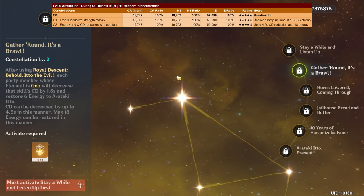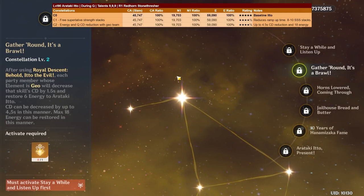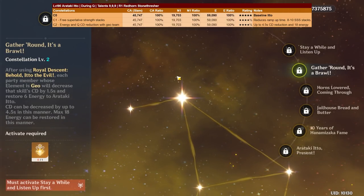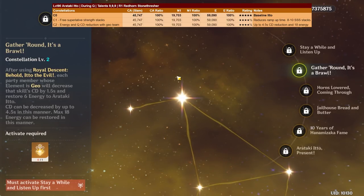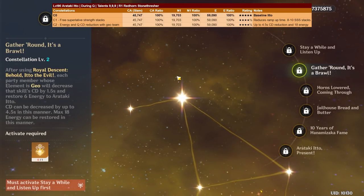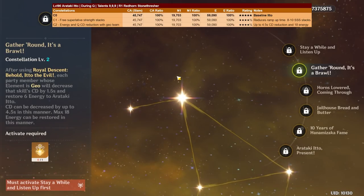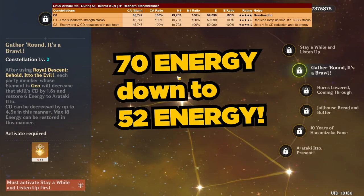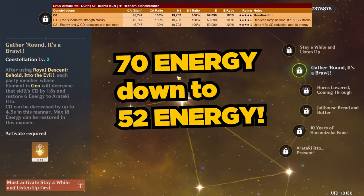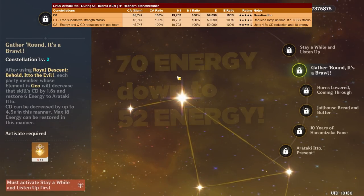Constellation 2 will seriously help with burst uptime. With every Geo character on his team, the cooldown is reduced by 1.5 seconds and 6 energy is restored to Ito. With three or four Geo characters, this brings his burst cost from 70 energy down to 52 energy — a huge reduction — and the reduced cooldown will lower his downtime as well.